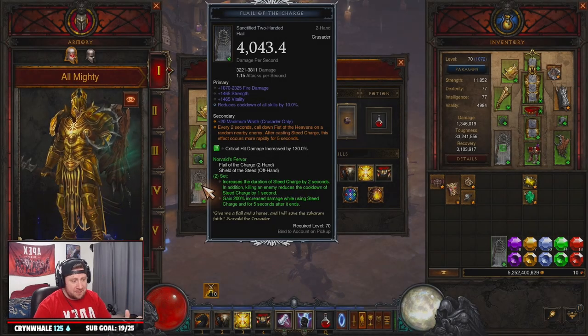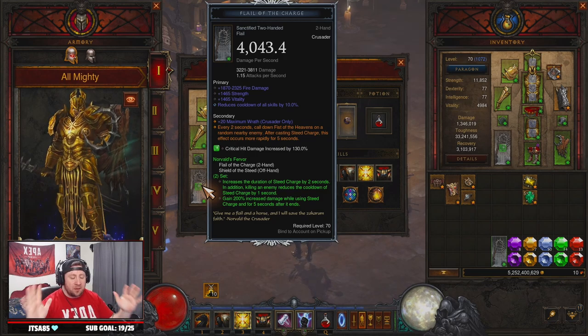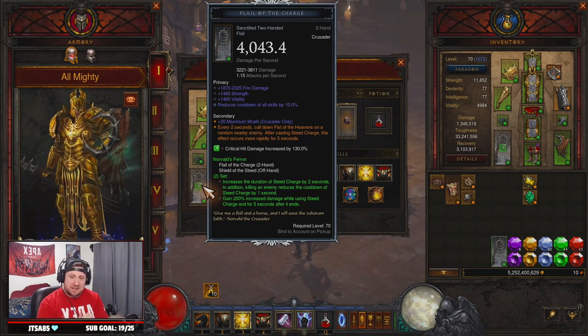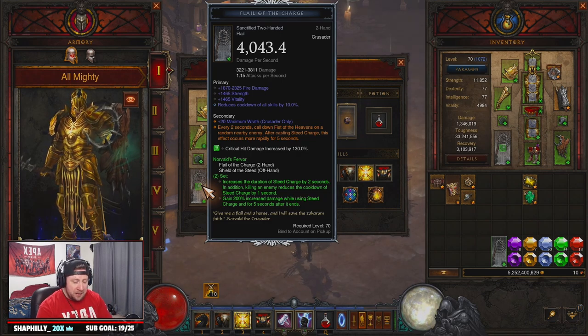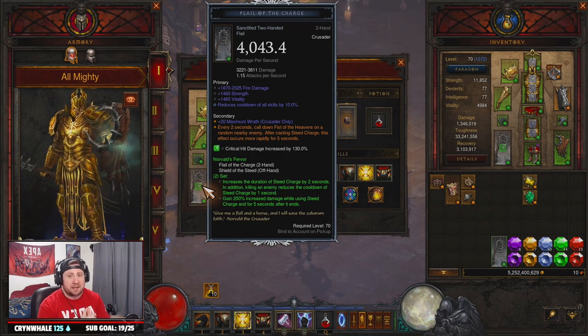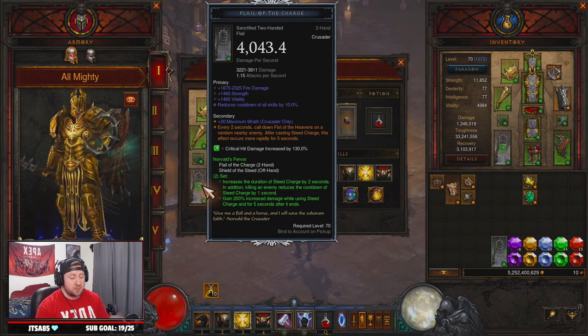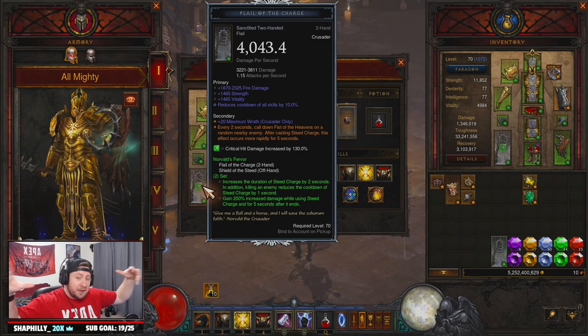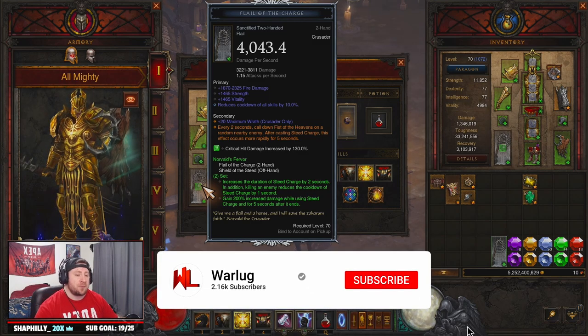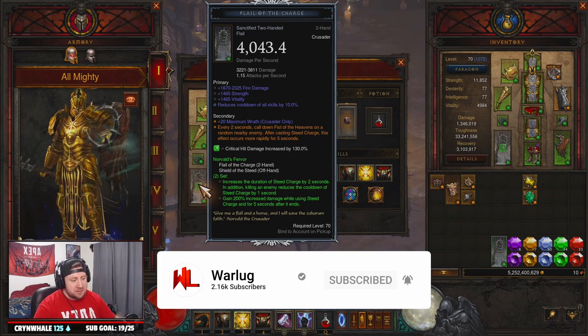What's up guys, welcome back to the channel. Today we're going over the Almighty Thor Crusader build for Season 27 of Diablo 3. Now I know that for all you crusader mains out there, crusaders really didn't get the best love between Season 26 and Season 27. We thought there was going to be a lot of buffs, some crazy new thing that was going to jump the power scale for crusaders, but it really didn't happen.